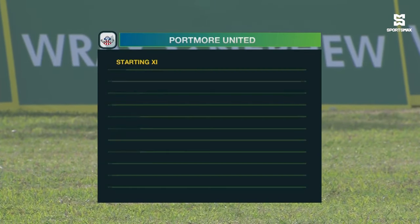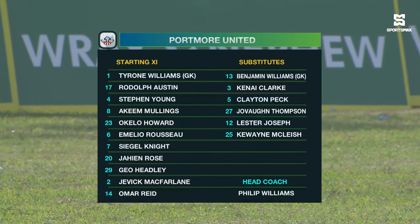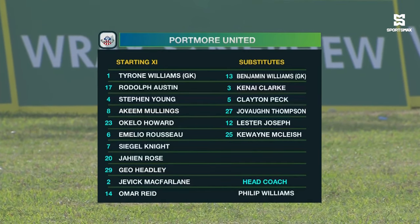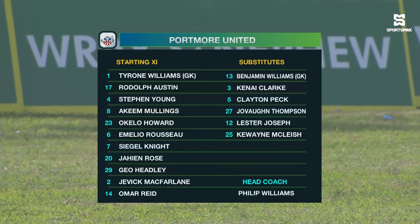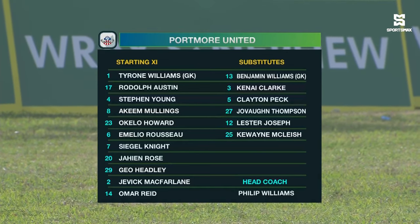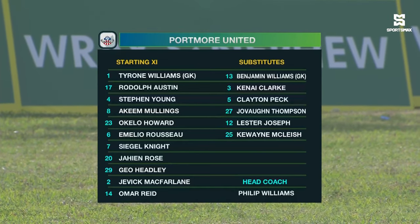As we take a look at the starting lineup for Portman United, Tyrone Williams between the six. They will go with a back five, the left wing back being Emilio Russo, over on the right hand side will be Okila Howard. The three centre backs: Rudolph Austin, Steven Young, and Hakeem Mullings.